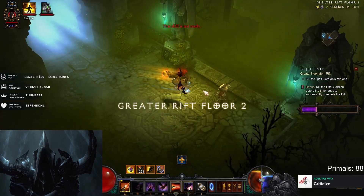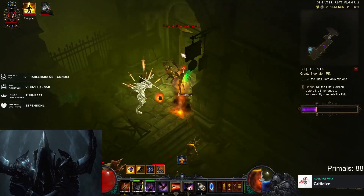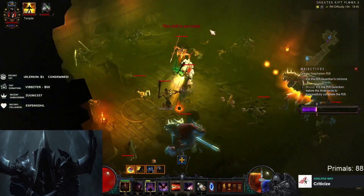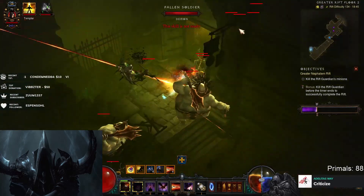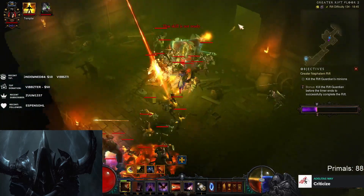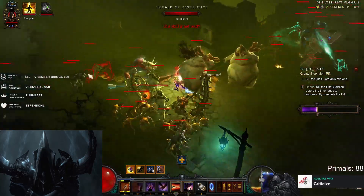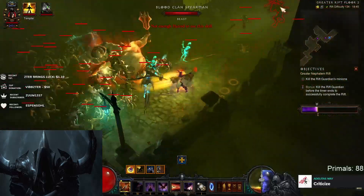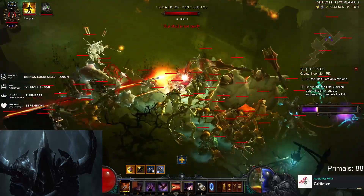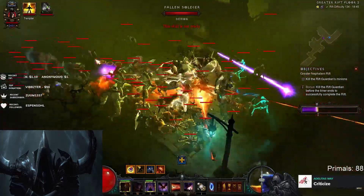Now we get another map that isn't usually optimal, but we do see we have quite a good mob type. We do have some small scorpions, quite a few things, and we notice we found some good density already — we found a pack. We want to get all this together, hopefully somewhere in an open spot. The keen viewer would also notice that we dropped our killstreak stacks on purpose after 200.